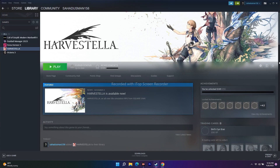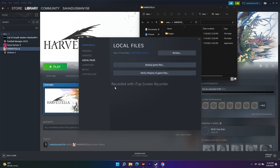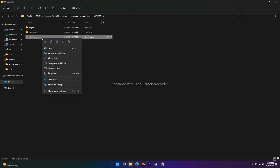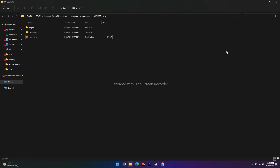If the game still won't run, try launching it directly from the installation folder or running it as an administrator. In Steam, right-click Harvestella, go to Properties → Local Files → Browse. From the installation folder you can launch the EXE directly. Alternatively, right-click the EXE and select 'Run as administrator,' or go to Show More Options → Compatibility → check 'Run this program as an administrator,' then Apply and OK.